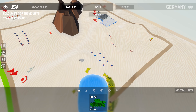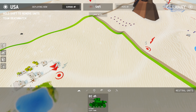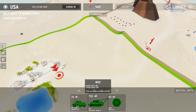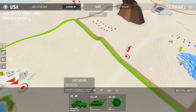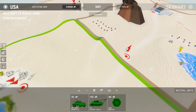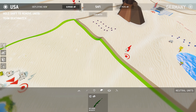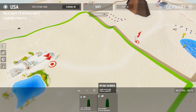We can start deploying units. We have Stuart tanks, which are light tanks. We have artillery — M101s. Then we have Greyhound support vehicles. M32 recovery vehicles, which find and repair damaged vehicles. We also have minefields, which is pretty sick. Then we also have riflemen, which is the weakest infantry unit. And we have those two officers that we recruited.